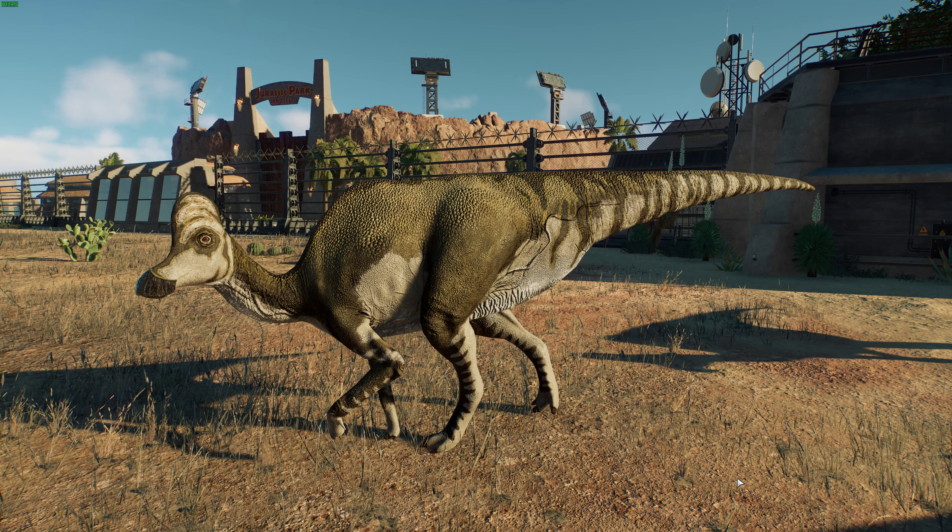This is the species that's most well known. There were actually up to seven species described at one point of Corithosaurus, but most of them have been lumped into Casperensis. We'll get into the other one — Intermedius — which is the one we'll be talking about next.